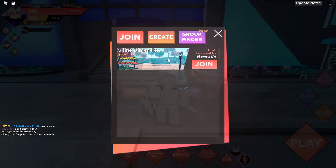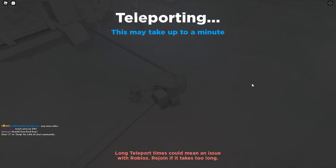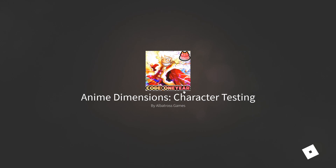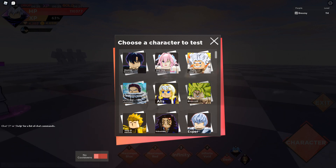Let me quickly check if there are any new dimensions — that looks like the standard dimensions, which makes sense. Now we're going into testing every single limited character in this update. I do recommend going for either S-Death, Yurichi, or Erin, as those are the most powerful characters I can remember.